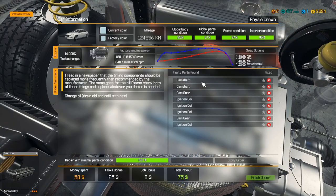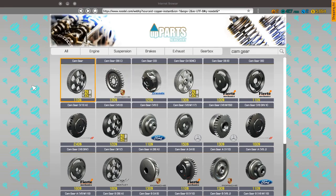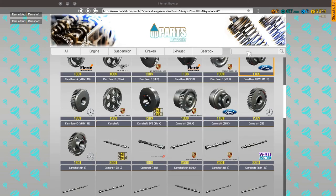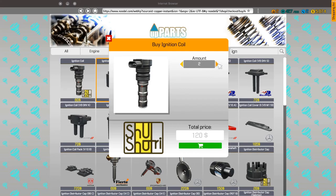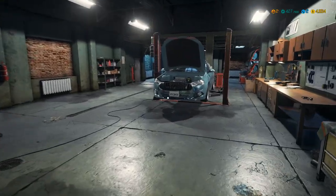Now let's take a look at how many parts we need. We found all the parts that need replacing. We need two camshafts, two cam gears, and four ignition coils. Let's head over to the computer and put those in order. We need two cam gears, two camshafts — there they are — and we need four ignition coils. The search function on this is pretty great; you don't have to type in the whole word just to find one part. With that, we should have all the parts needed to finish this job.